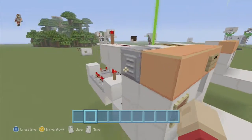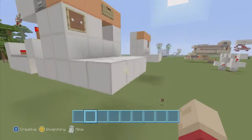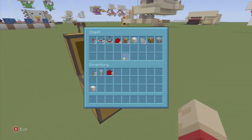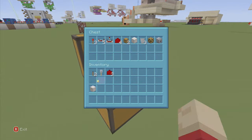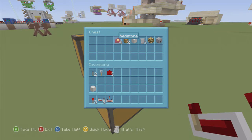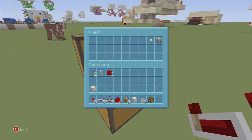Here's what you're going to need for this build: three redstone torches, five redstone repeaters, one redstone comparator, four redstone dust, two chests, some blocks of your choice, three hoppers, one piece of glowstone if you need it for light, and one dispenser.